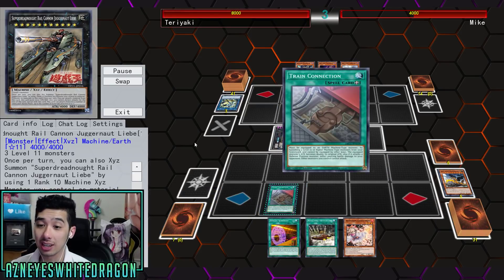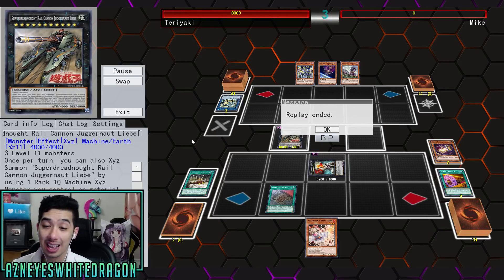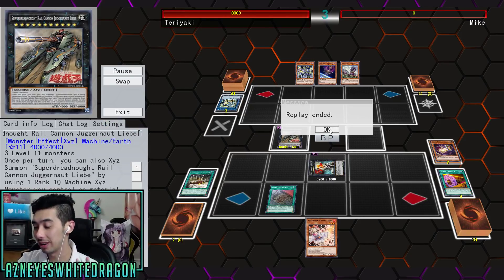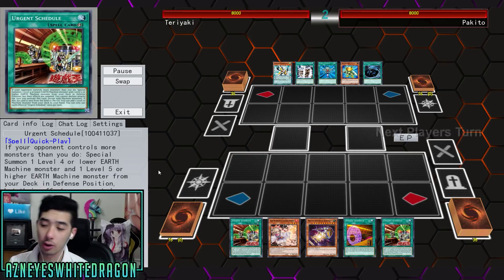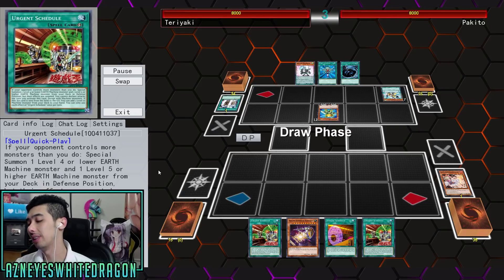You thought the Gustav Max was huge? Well, the Super Dreadnought Cannon Juggernaut Liebe is here with 10,000 attack — do you think he's going to survive? No. This requires three level 11 monsters, but the effect is once per turn you can also exceed summon this by using one rank 10 monster as material and transfer materials. Once per turn you can detach one material from this card and it gains 2,000 attack and defense, but you cannot declare attacks for the rest of the turn except for this card. This card can attack monsters a number of times each battle phase up to the number of materials attached plus one — when you have that much attack you probably don't need to, but just for overkill, that's basically what the star player is going to be doing.